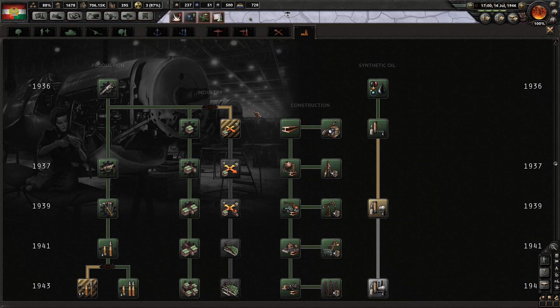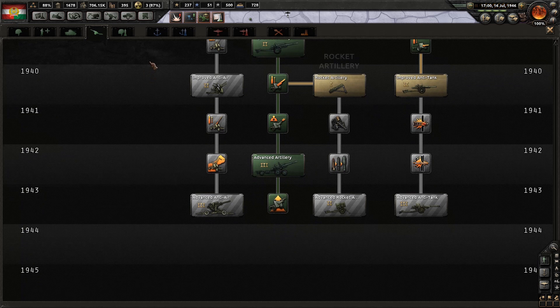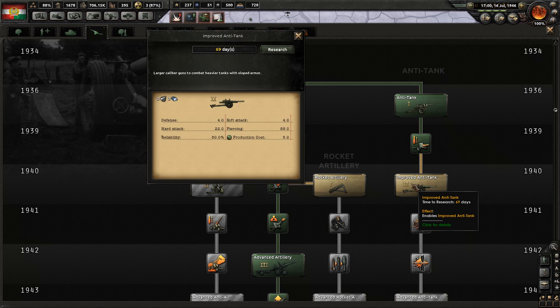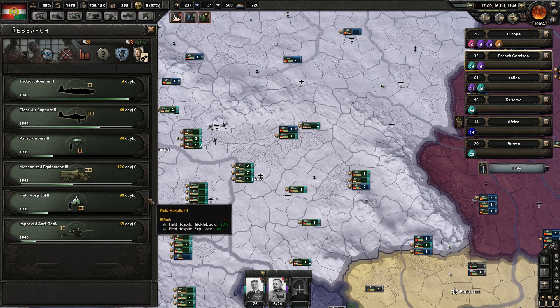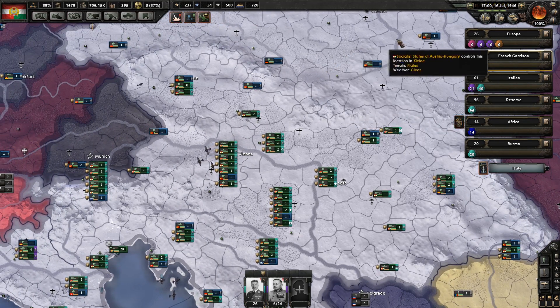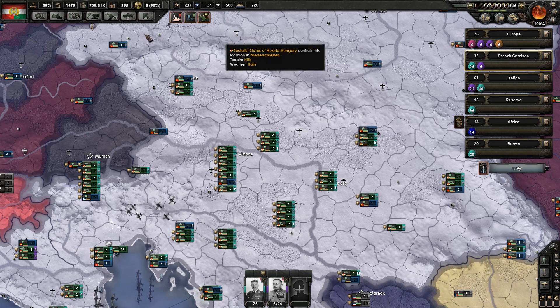Let's take a look at our industry. We've completed most of the stuff we've needed. Artillery is all done. We could probably use some anti-tanks — anti-air I don't think is necessary. Let's get some anti-tank equipment so we can equip some soldiers in a new anti-tank division we'll create. We also have better air experience now.